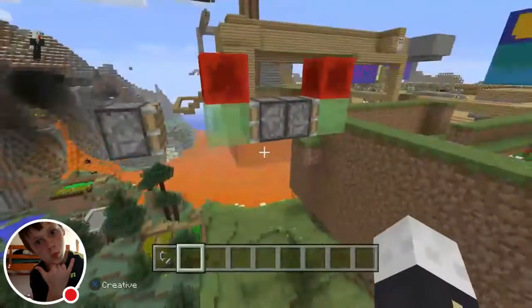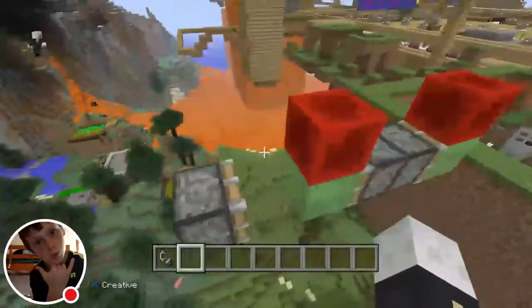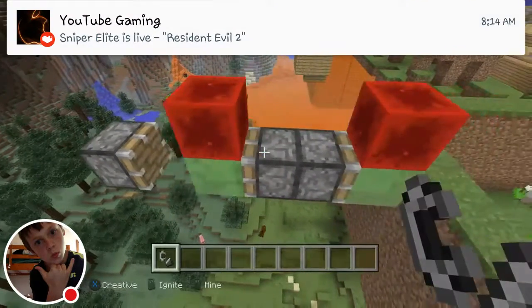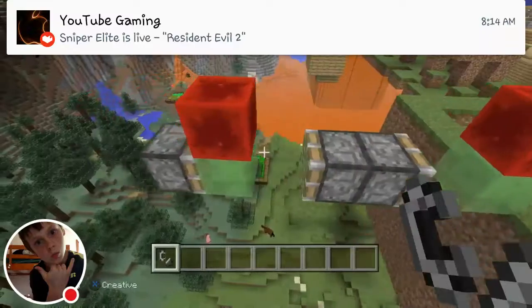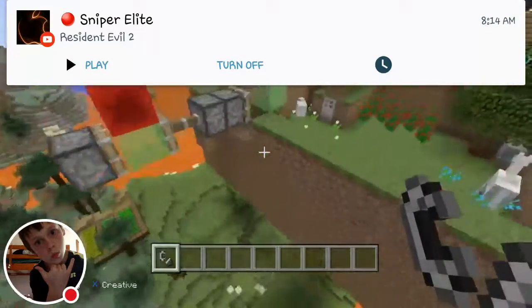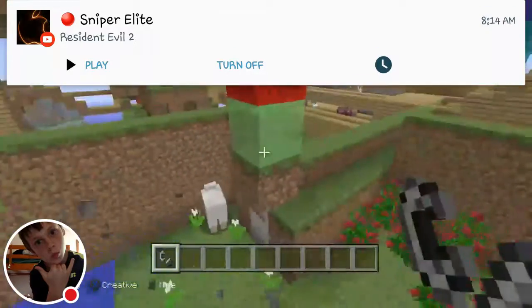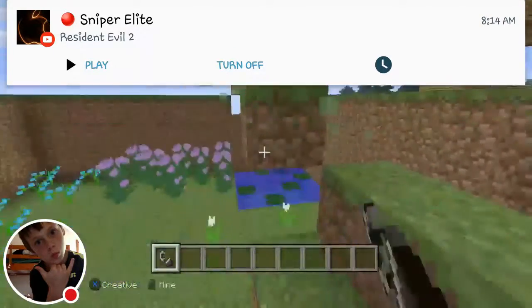If it doesn't look like this, just make sure you've got it like that, because that's what you need to do. Then you put redstone here and a redstone there — and there you go, that's it. Blocks will stick on this slime block here.